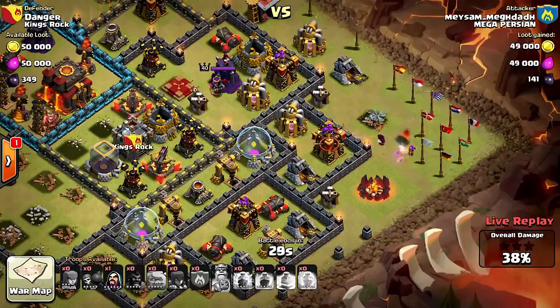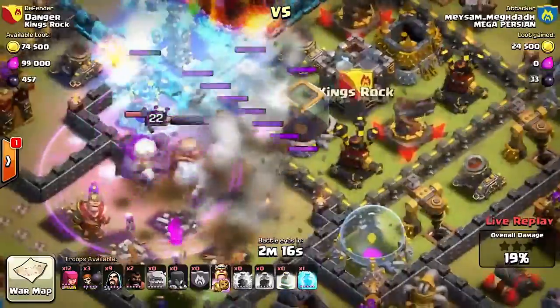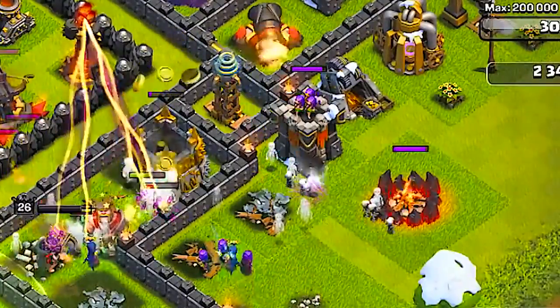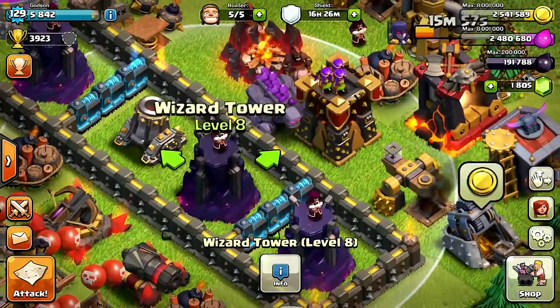Archer Towers are also really good at doing damage against golems and heroes. They shoot both air and ground units, which makes them one of my top favorite picks on the list.